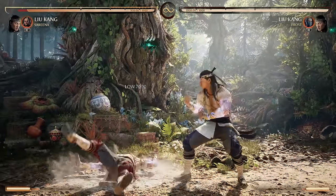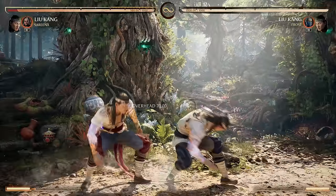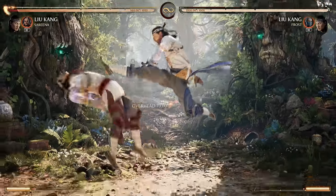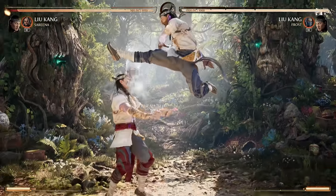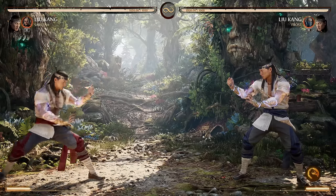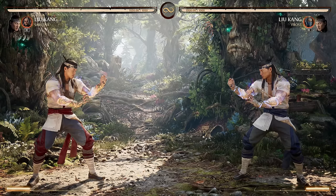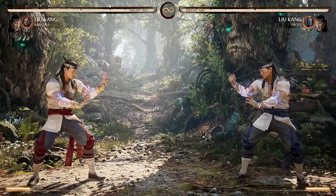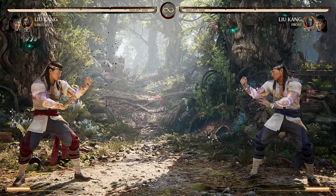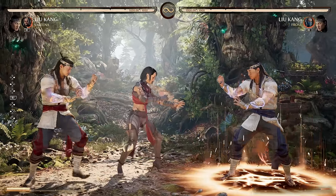Summon cameos have a brief amount of invincibility if you use them as a wake-up. Liu Kang's hitting me as I'm getting up, but if I use my summon assist with Serena, I'm invincible and can actually knock him out of it. Character to character the values are different — some summon assists are not valuable as a wake-up at all, while some like Serena are very valuable, effectively like a dragon punch. It's another layer of defense, so certain characters give you basically a reversal as long as you have cameo meter.